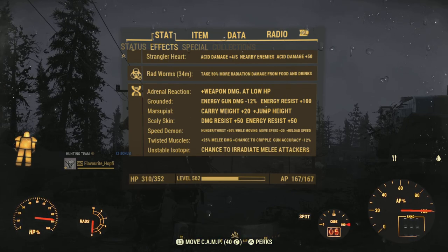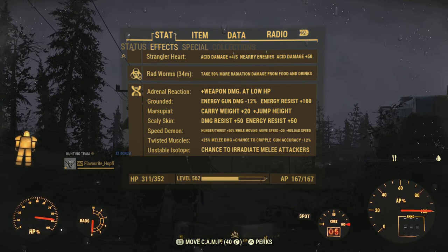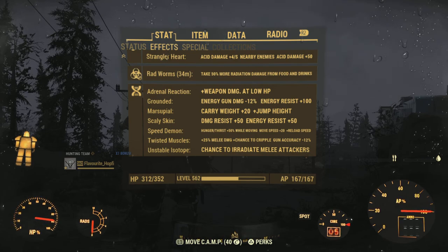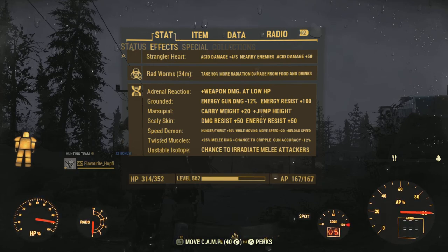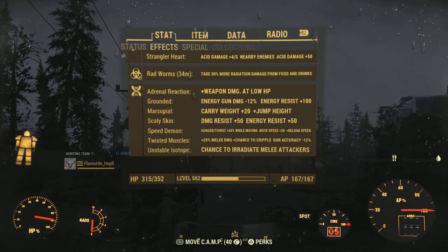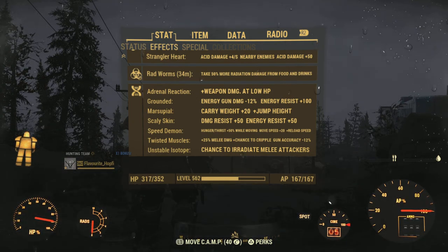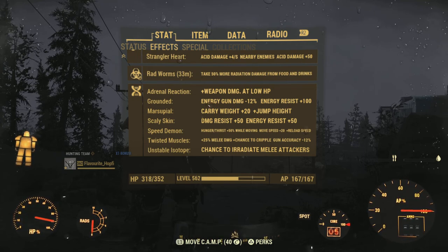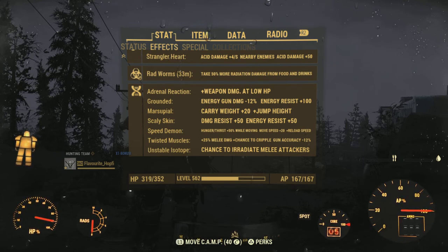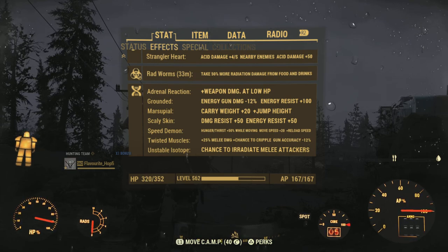Then we do have the Grounded mutation. We do get extra energy resistance, which might not be all that useful or necessary. But on the other side, the downside from the mutation is absolutely irrelevant to us — minus 50% energy gun damage, but we do have the Class Freak mutation. We don't use any energy guns, so we might as well have it.